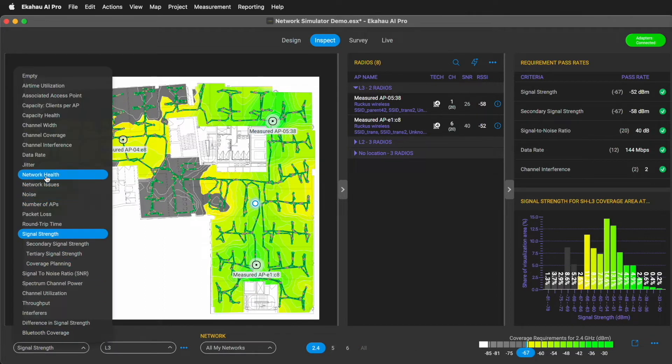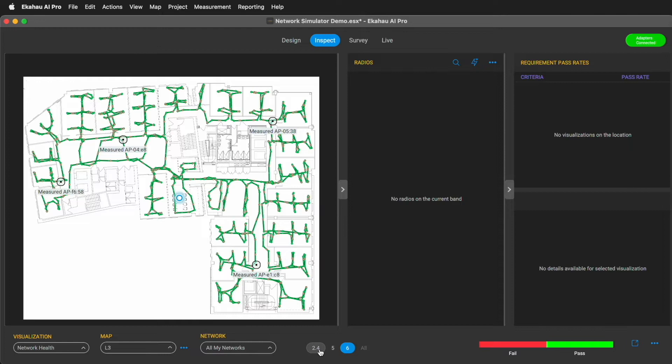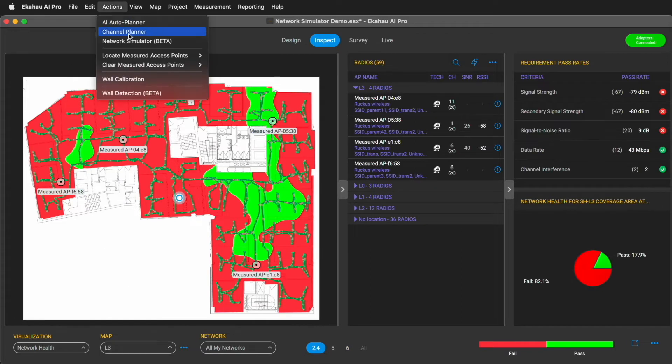With current AP model and placement, most of the floor is red in network health. You can check what's failing and where using the Inspect tab. We often hear claims that replacing Vendor X with Vendor Y will fix all your Wi-Fi issues, but is it really the case?